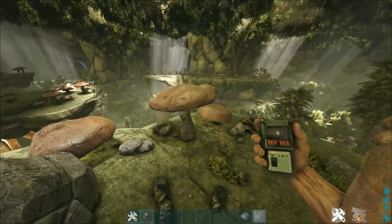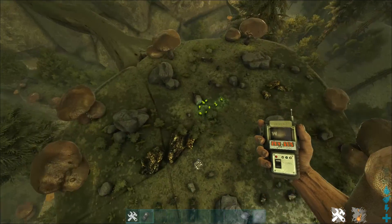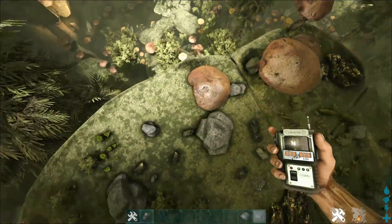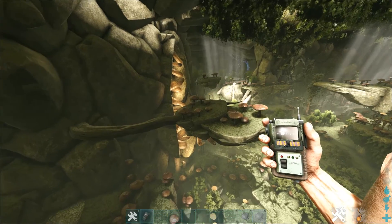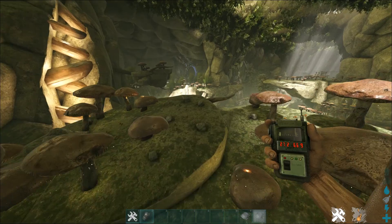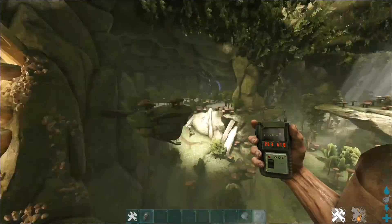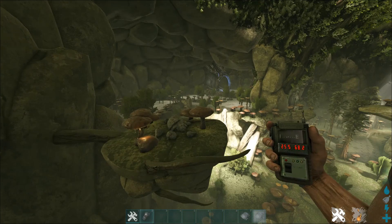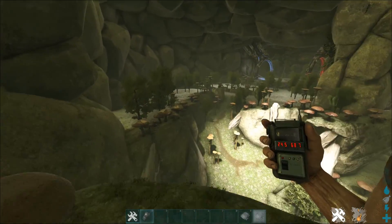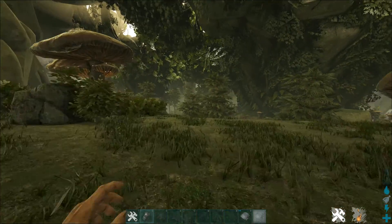The next one is at 29, 65, which is in the underground area. I'll have a video coming on how to access the underground area if you don't know, so check my channel. Basically these are three islands in the sky down here. On official servers the only way to reach them is climbing picks and grappling hooks, since flyers don't work underground unless you have cave flyers enabled.